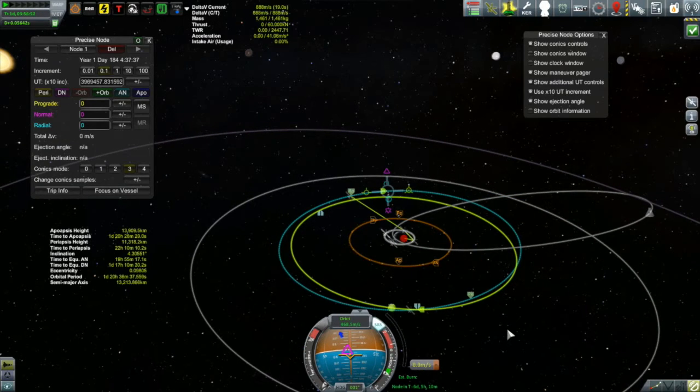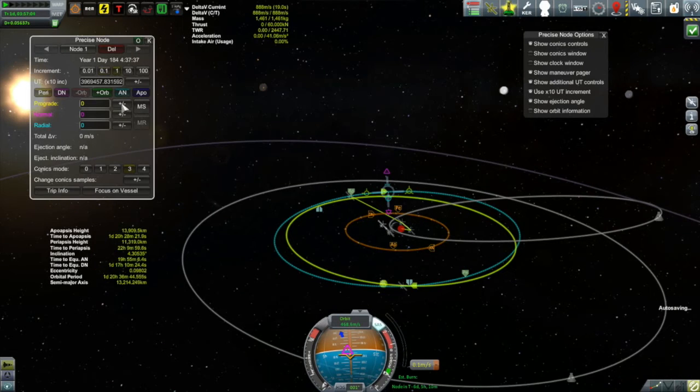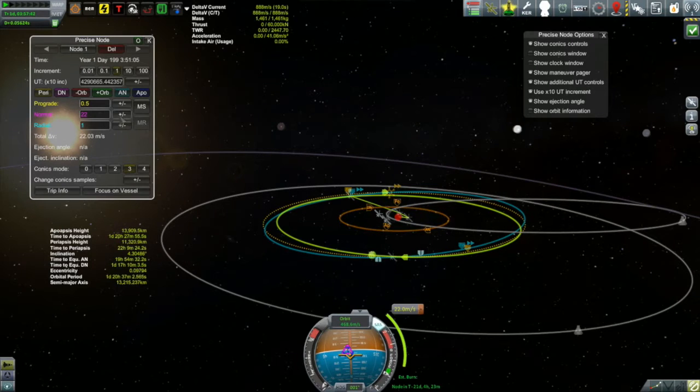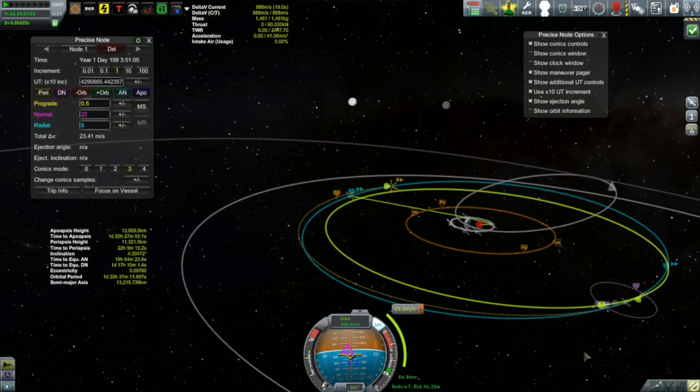The place to do our maneuver is on the opposite side from where we're shooting for the encounter. I'll add a maneuver node and give it just a little bit of prograde to have something happening, then hop ahead in orbit — one orbit, two orbits, three orbits — that's too far, so I come back. I play around, put the two encounter indicators on equal sides of the ascending node, then burn radially to try to pull those encounters together. And there's our encounter.